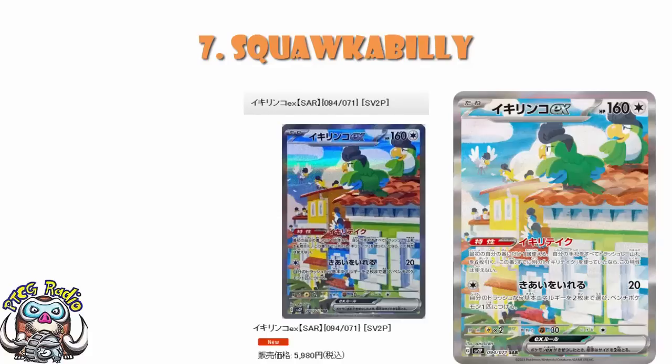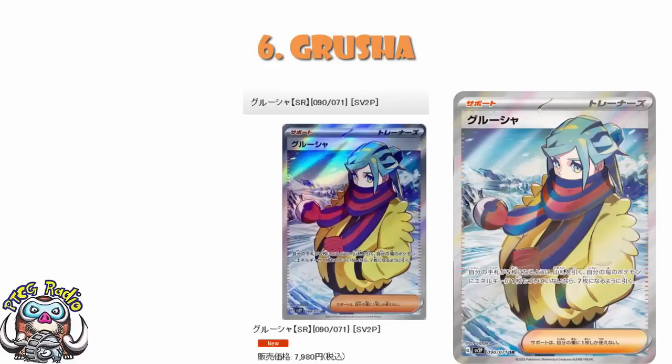In at number six, we've got the full art of Grusha, coming in at just a tad below 8,000 yen — so you're talking somewhere in the region of about $60. It's a full art supporter, and full art supporters at the moment over in Japan are going a little bit silly. Grusha as a card is decent — it lets you draw until you have five cards in your hand, or seven cards if you have no energy on any of your Pokémon, which suits decks that attach one energy per turn and immediately attack.